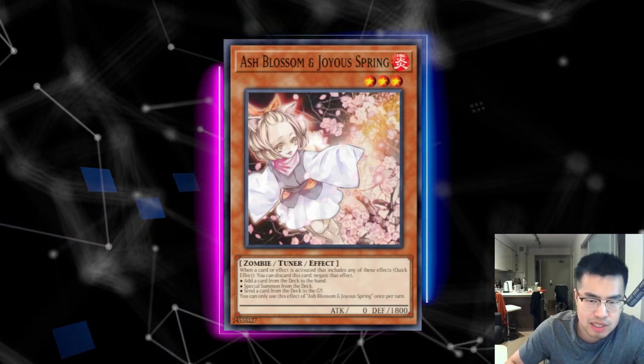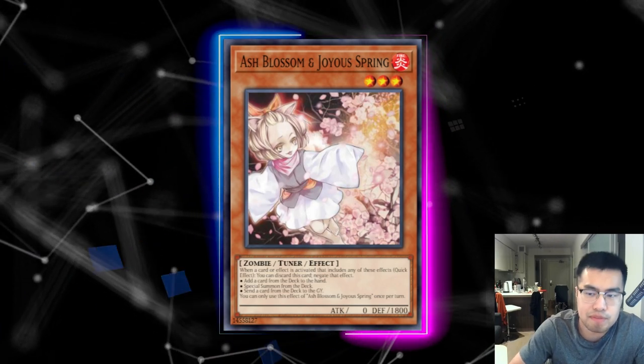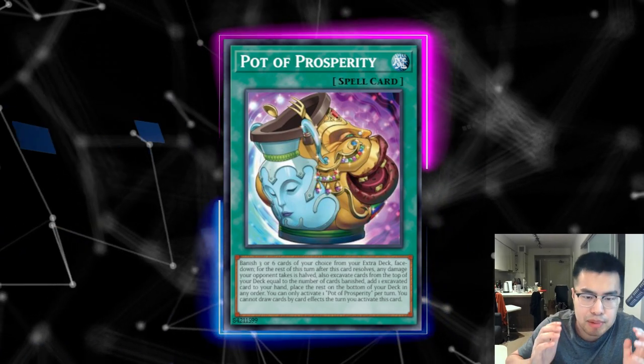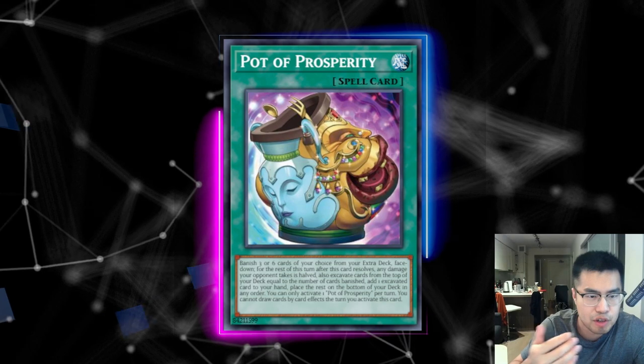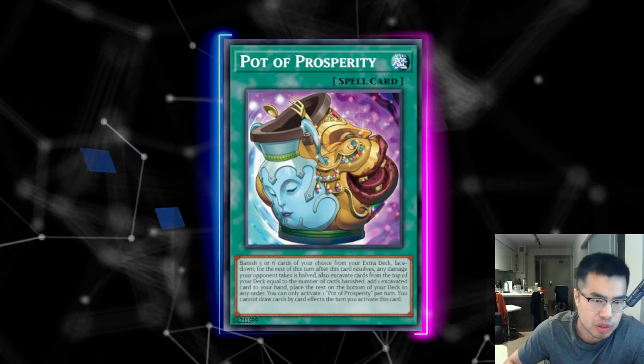If they are playing some of the Pot cards — Pot of Desires, Pot of Extravagance, Pot of Prosperity — you could potentially also consider hitting those if they go for six, but again that depends on your hand. If you already have something like Droll & Lock Bird, obviously you might just want them to add and then you can resolve a Droll, so on and so forth.